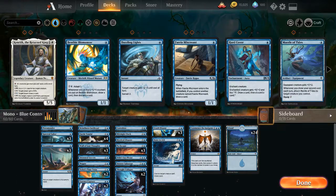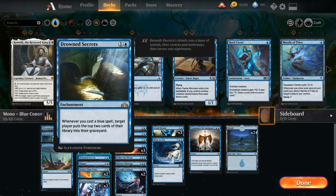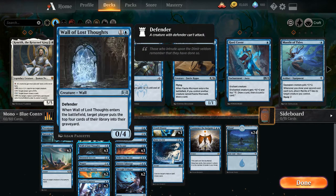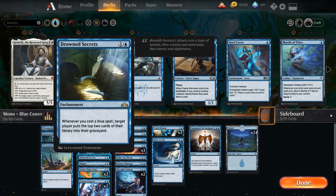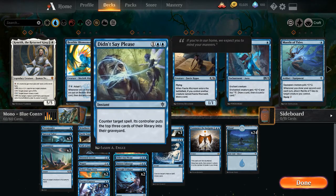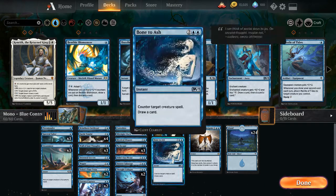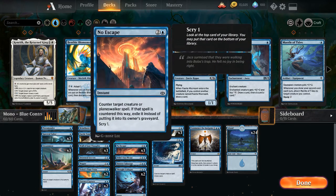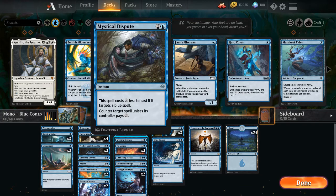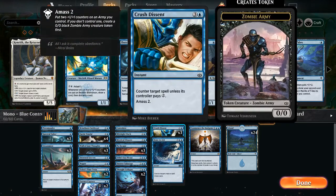To make this deck better, I would drop all the Walls of Lost Thoughts and just put in more Drowned Secrets. Because while Wall gives you 4 when it enters, with 4 Drowned Secrets on the battlefield, every time you play a blue spell, they mill 8. I'd also probably replace No Escape or Mystical Dispute with Thought Collapse or Didn't Say Please to mill even more. No Escape is pretty good for exiling, but Mystical Dispute can be paid around, so replacing it with Thought Collapse makes sense.